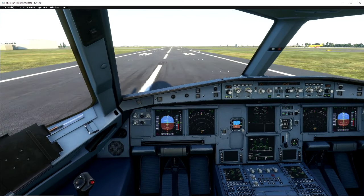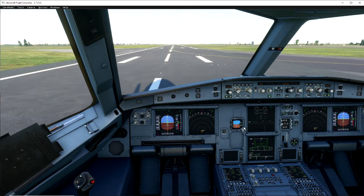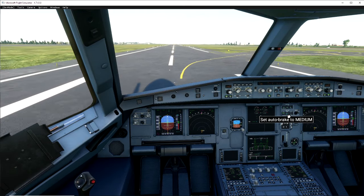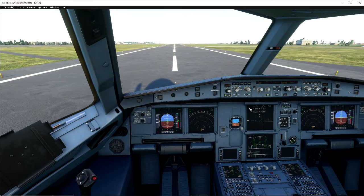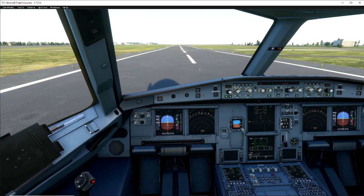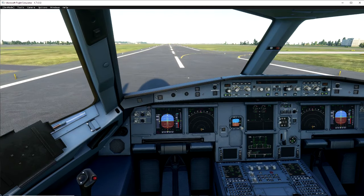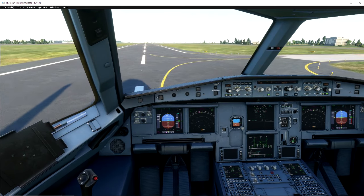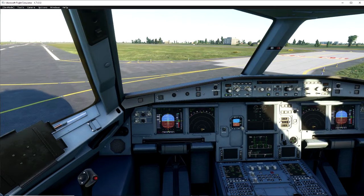And there we go — take it down. Reverse thrust on, auto brake has kicked in nicely. Once we hit under 60 knots we will turn off the auto brake. Auto brake off — now just using simple toe brakes. We're going to come off at the next taxi. Don't worry about a bit of a slide there — there's a big runway here and in we go, coming off at the taxiway.